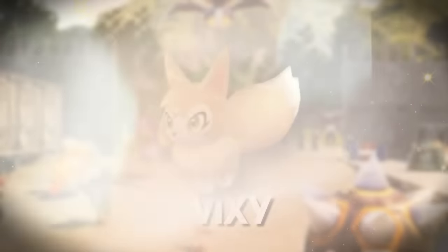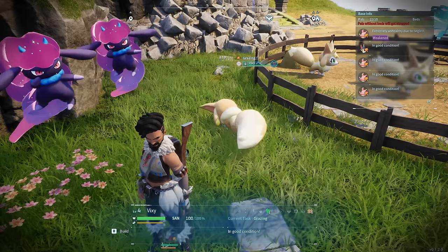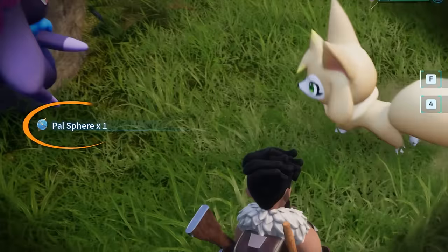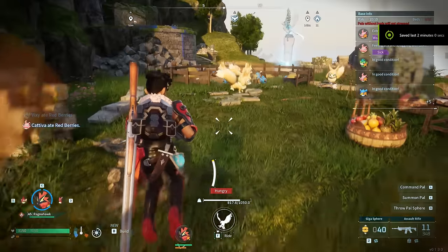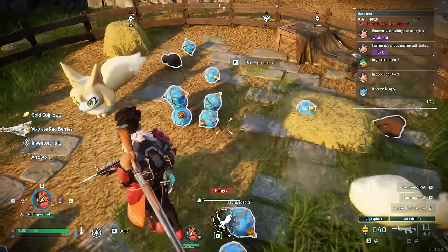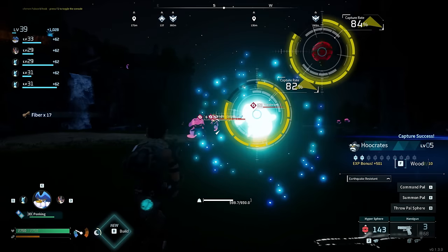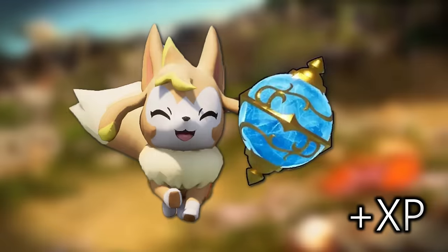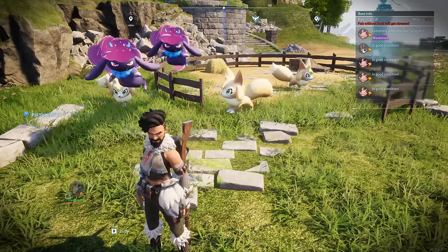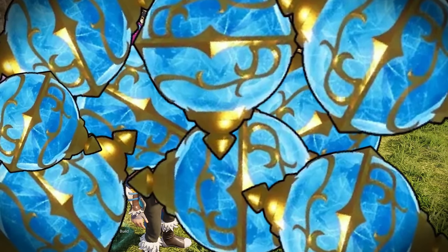What you also want in your base is Vixies — a lot of them, especially early on. Get as many Vixies as you can for team 'I want to level up as fast as possible' and put them in your ranch. These pals generate a bunch of spheres and other useful loot, and every time you come back from an adventure you'll find an entire ranch filled with spheres. With these spheres you can catch and collect a bunch of pals, which is one of the best ways to get XP — especially getting streaks for bonus XP.